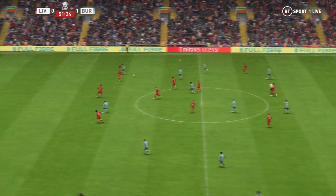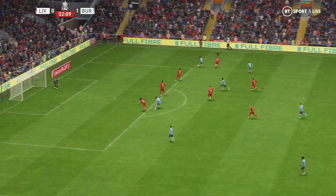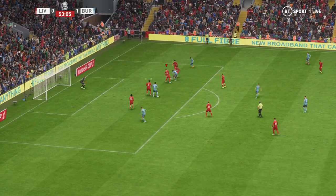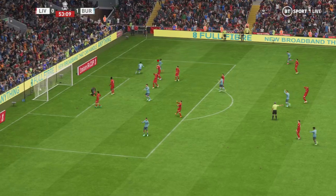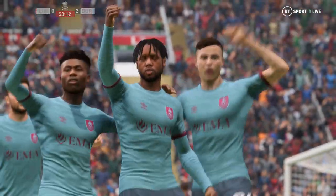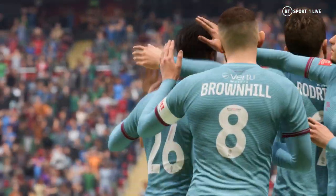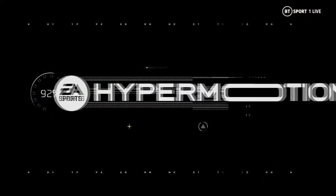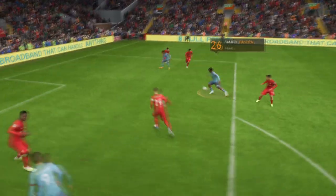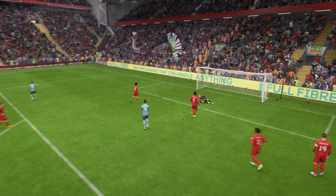Roberts. A very effective play in possession — he got in the way of that cross and could be in proper trouble here. It's in. They're looking really relaxed and confident and not giving the opposition much of a look-in. Here's the replay — he's got to clear his lines there. He doesn't do that, has his pocket picked, and he's been rightly punished. Poor defending.